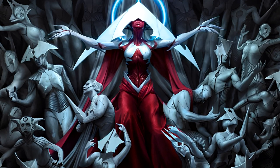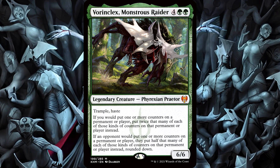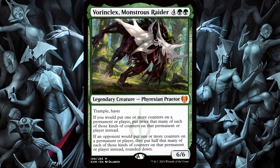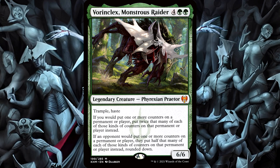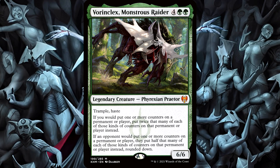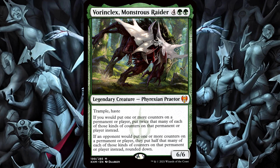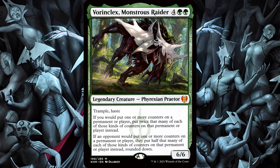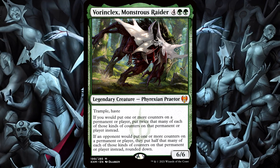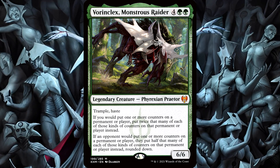Here's the scenario. Your opponent controls a Vorinclex, Monstrous Raider, and he has two replacement effects. But for now, we're only going to focus on his second replacement effect, as it is your opponent who is the controller of Vorinclex. His replacement effect says that if an opponent would put one or more counters on a permanent or player, they put half that many of each of those kinds of counters on that permanent or player instead, rounded down.